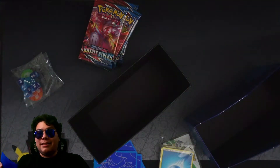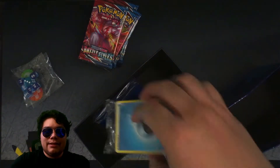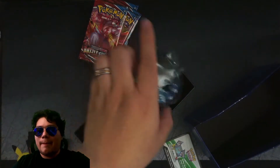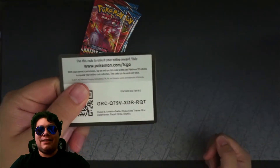We're not going to use these sleeves today. We're going to be using the regular Darkness Ablaze ones we already have. I'm putting it all back in here — this is for storage. Let's go ahead and put this away so we can show off the code card. Here it is — there's your code for a Battle Styles ETB, specifically the Rapid Strike one.